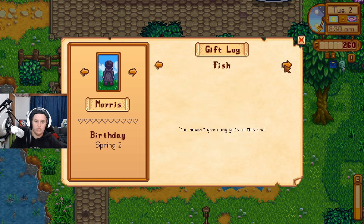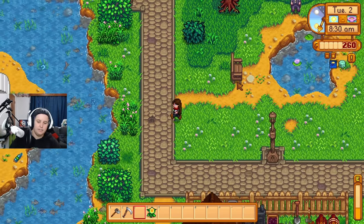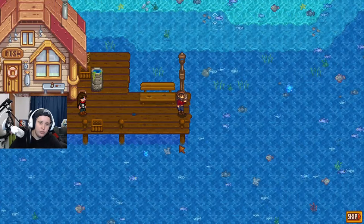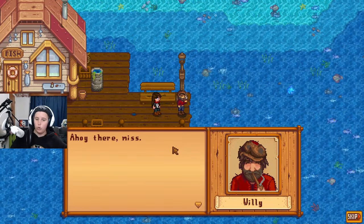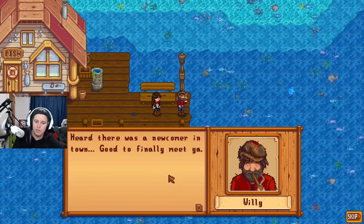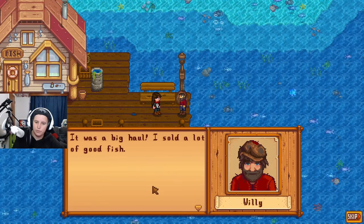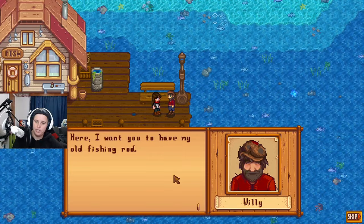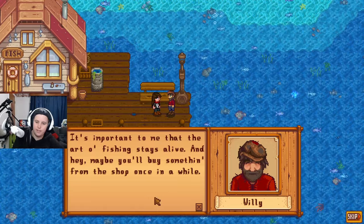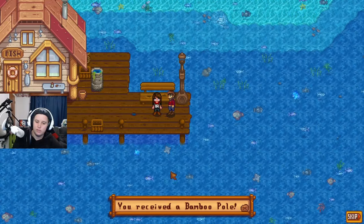There's a new items tab with ingredients and a whole new bunch of categories in the menu. Willy appears at the beach — 'Ahoy there! Heard there was a newcomer in town.' He's just returned from a month at sea with a big haul, finally saved enough for a new rod, and wants to give me his old bamboo pole so that the art of fishing stays alive. We received a bamboo pole!